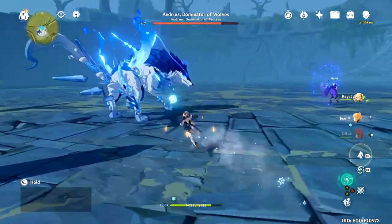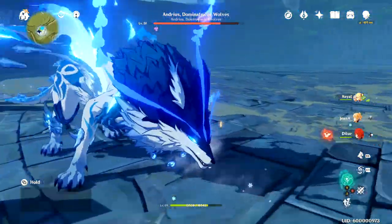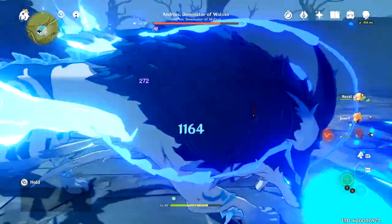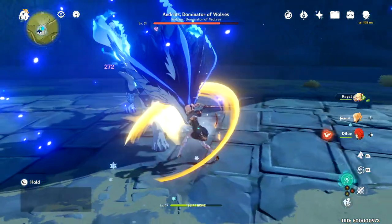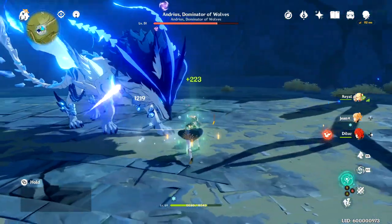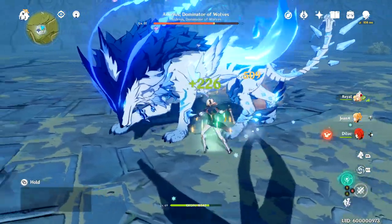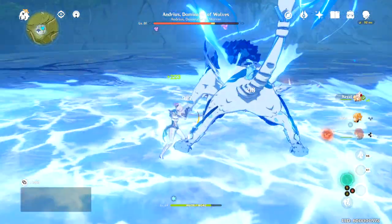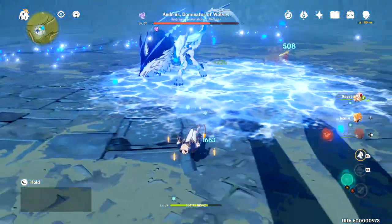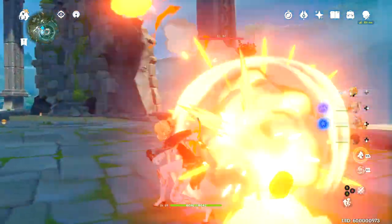Like most other characters, Jean has an animation cancel that is slightly more efficient for putting out damage than spamming the basic attack. I ran tests on a single enemy that could tank a ton of hits without interrupting my combos. We're not looking for raw damage output but DPS — damage per second — to see how each combo method stacks up. I tested four combos but ruled one out immediately because it was abysmal.